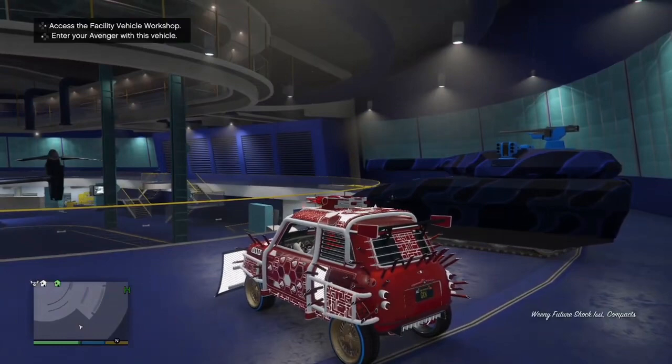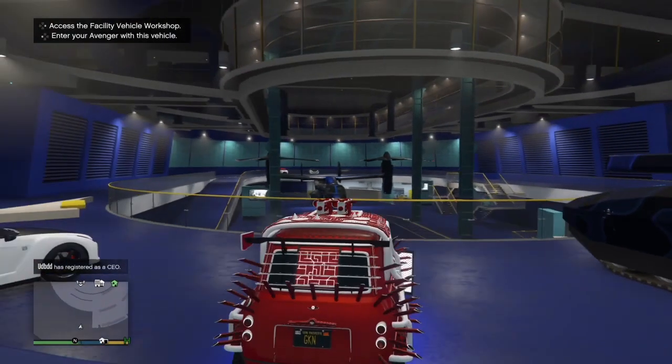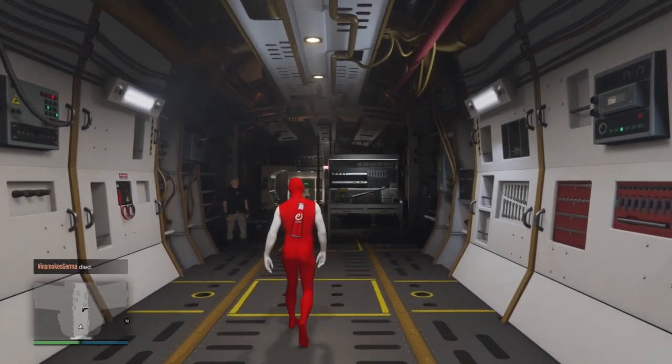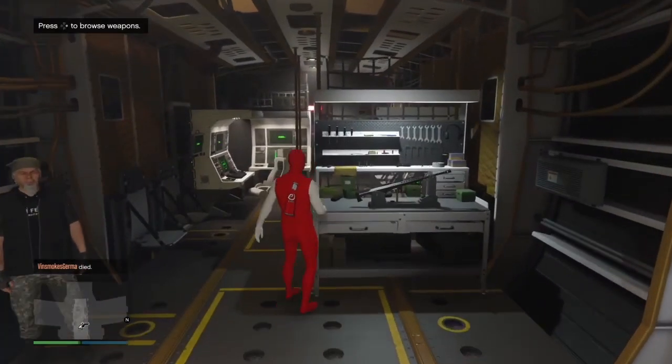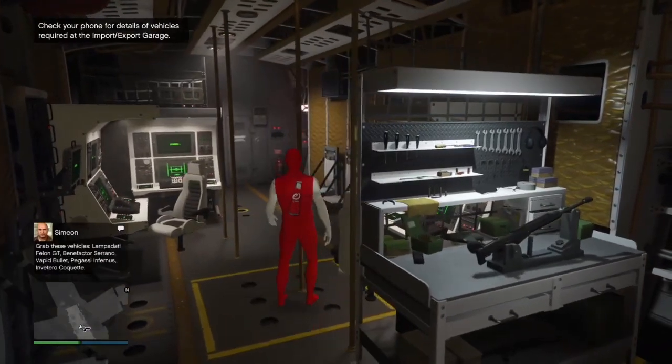Then get back inside your vehicle and press left on the d-pad again to get into your Avenger. This time when you get into the Avenger you should see that you are glitched — you're going to spawn inside the Avenger without your vehicle being there. As you can see, I'm inside my Avenger and my vehicle is not here. Once you've done that, walk over to the cockpit door.